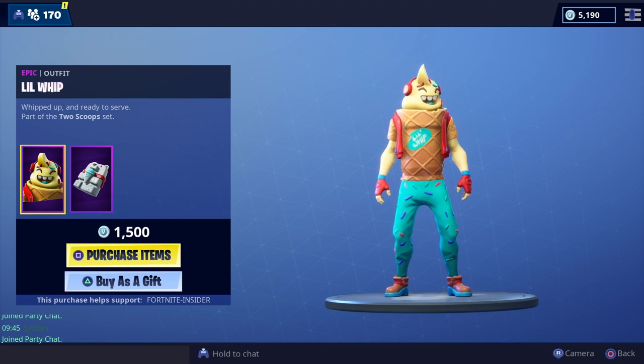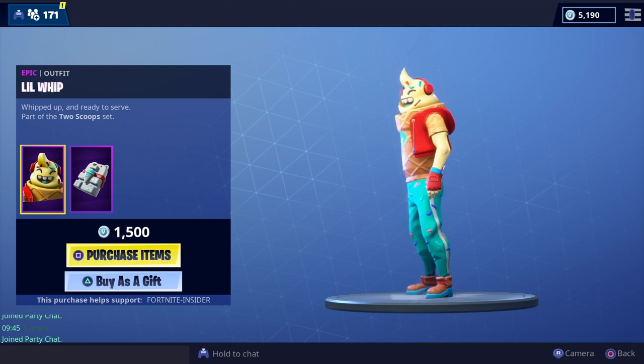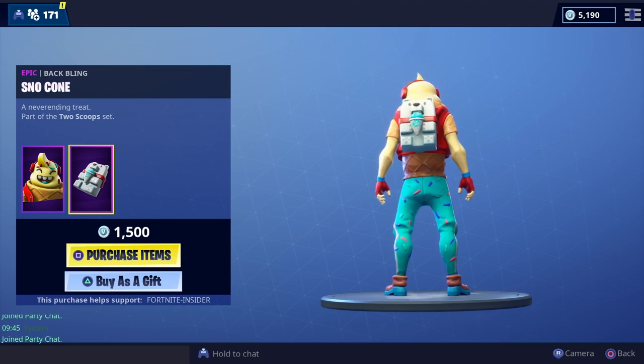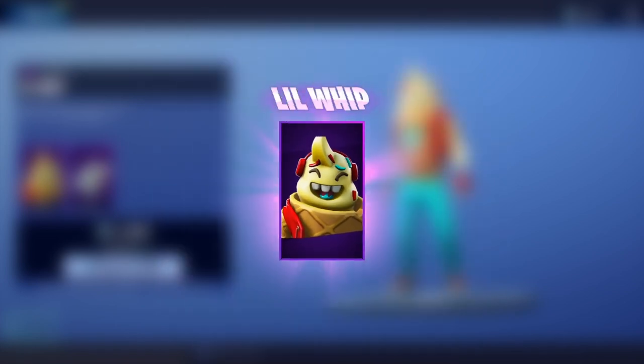First off, Lil Whip — I'm calling him Mr. Ice Cream Man. Let's be honest, he's a friggin' Ice Cream Man. He's the Softees mascot; I'm pretty confident that's where they got him from. And who could forget about his back bling? It's a polar bear holding a blue snow cone. How cool is that? That's so friggin' funny.